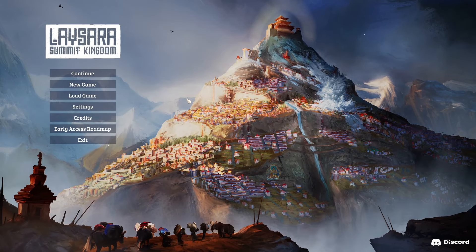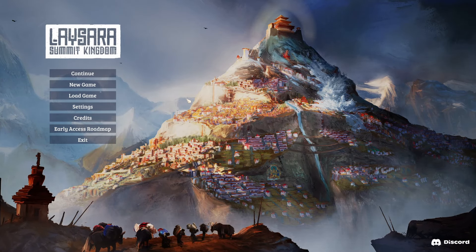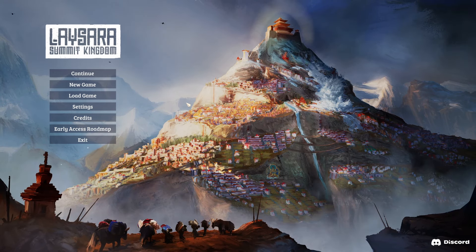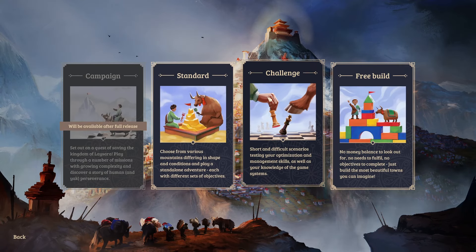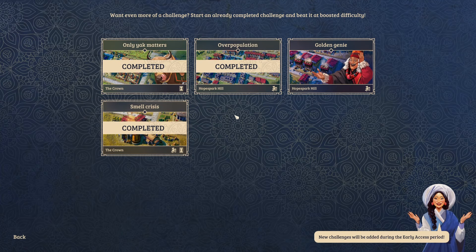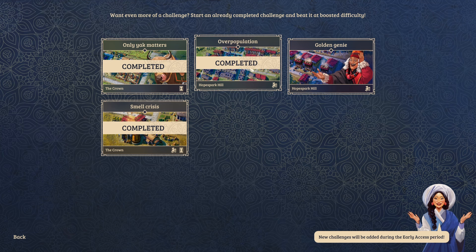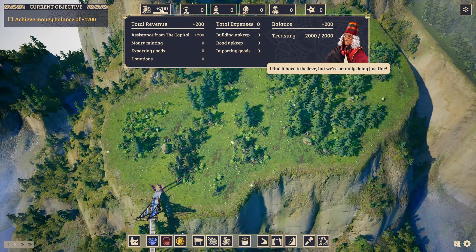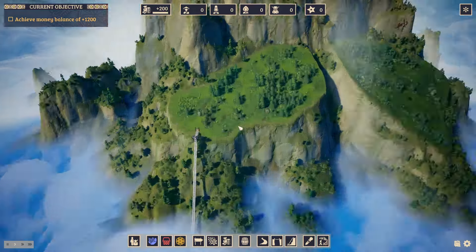Welcome back to Lesara's Summit Kingdom, this new city builder - Anno on mountains basically instead of islands. I've already covered several of the different maps and missions, so don't hesitate to check the video description below if you want to see them all. But today we are going to do the last challenge, Golden Jenny. I've already completed those three, but this one I haven't even tried yet. So I can't promise we're gonna win the first time, but I'm quite confident because it is actually the same map as the overpopulation one.